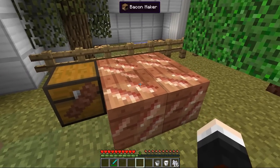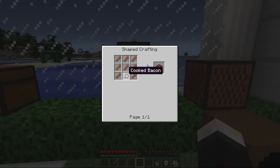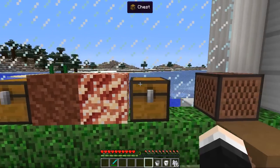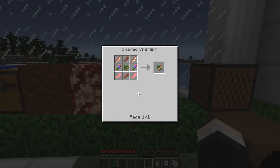We've also got cooked bacon blocks, which obviously require nine cooked bacon, and the uncooked raw bacon block. I don't know why you'd have raw bacon blocks in your house because they might start to stink, but they look quite cool for building. Finally the bacon sapling, which we mentioned earlier, has all of these different bacons combined in its crafting recipe, which is pretty cool.